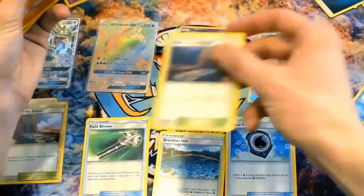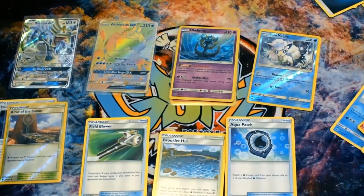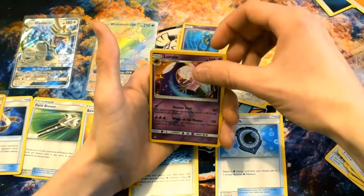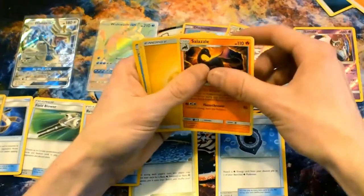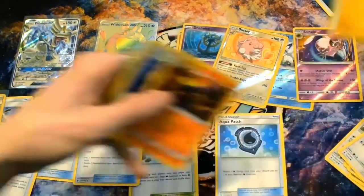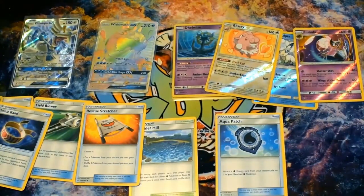We've got a pretty complex setup here with a phone and a camera. Reverse Lunala - which is the first time we've seen that card. And some Haze in the back. So what we're going to try and do is blast through these packs just a little bit faster because it's going to take us forever to get through this.